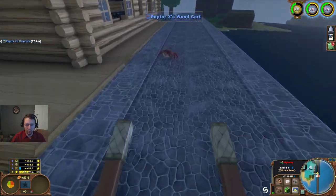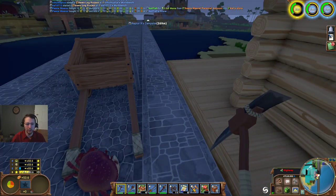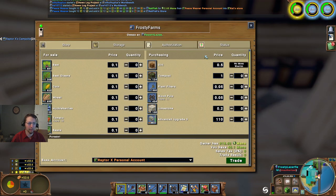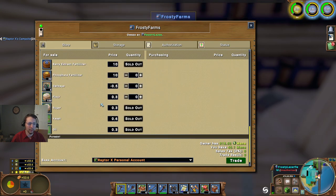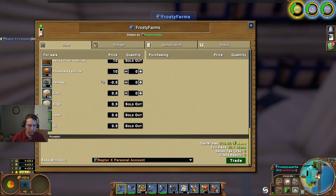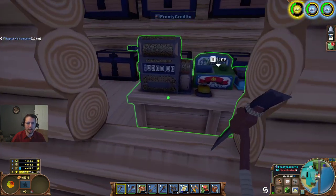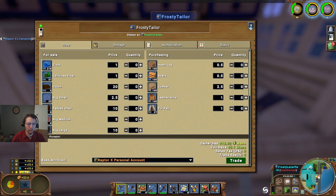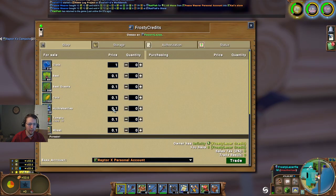We're going to pop over here. Is that Crabby alive? Yes it appears he is — hello Crabby. Frosty Farms — nope, that's where he's purchasing. That's definitely expensive there. Flower — sell it for Catfish? There's not really anything there. Okay, I'm going to go ahead and go to this one then: Frosty Credits and Frosty Tailor. We'll keep that in mind if we want to upgrade there.